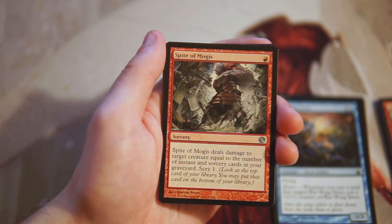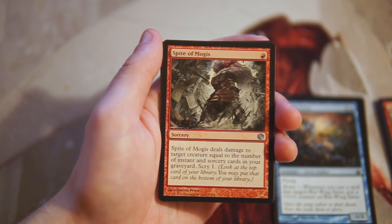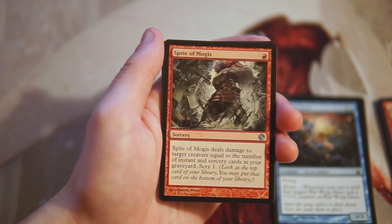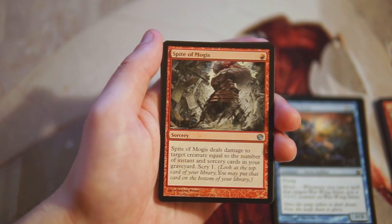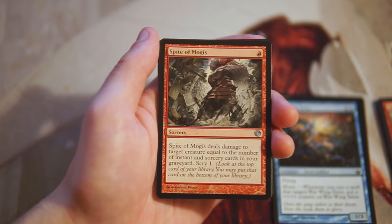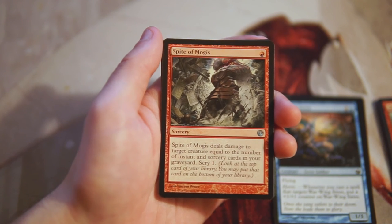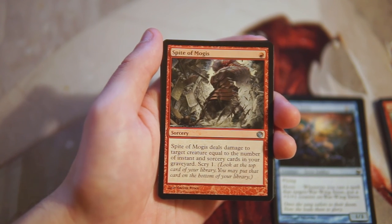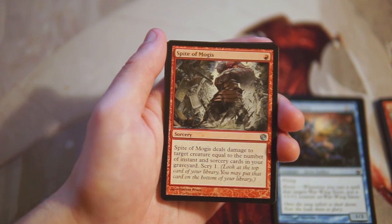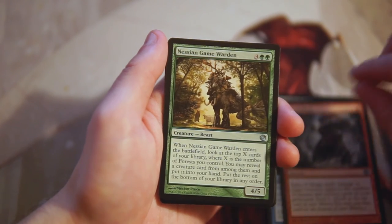Spite of Mogis is one red for a sorcery — it deals damage to target creature equal to the number of instants and sorceries in your graveyard, then you scry one. It's a good card in a spells-matters deck, but I'm not sure how easy that is to build in this limited environment. You need a high spell count to make it great, but even with two or three instants and sorceries it's removal for one red mana, which is pretty efficient. Plus the scry one is nice.